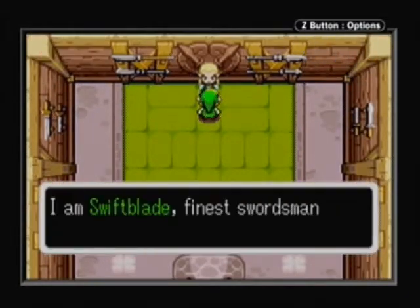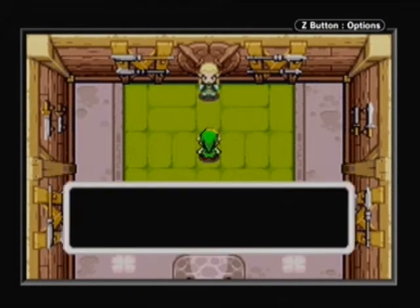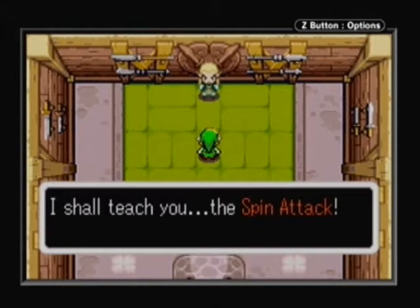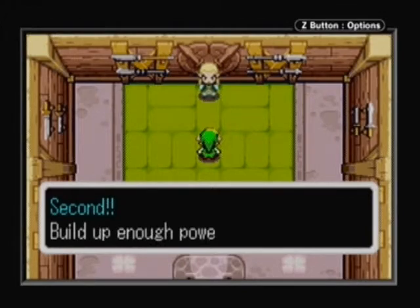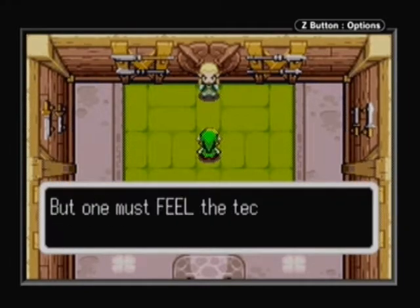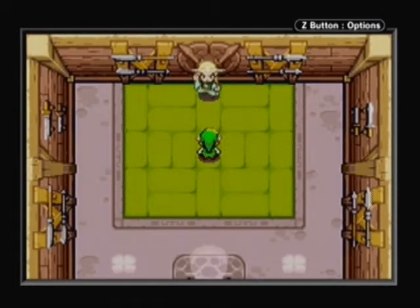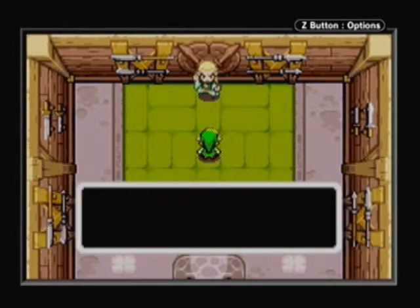This is the guy who gives you the new techniques. His first technique he'll give you automatically, and also he has the Yellow Nico voice from Wind Waker, which I don't understand — it's just a recycled voice clip. Basically it's the spin attack. If I'm correct, it's the second or third technique where he actually allows you to break jars with your sword, which is strange because they usually give you that power initially, but in this game you have to earn it.